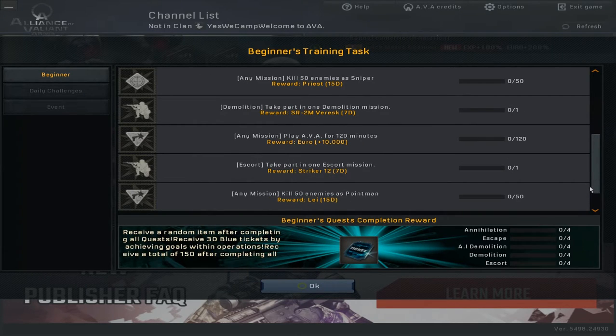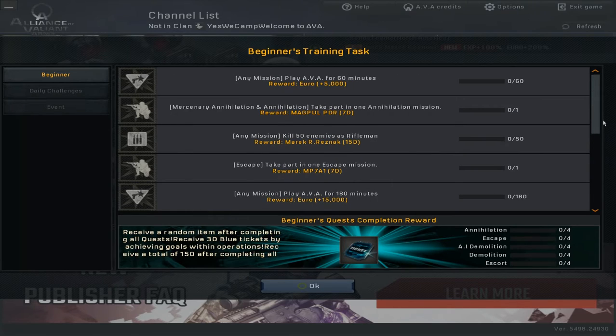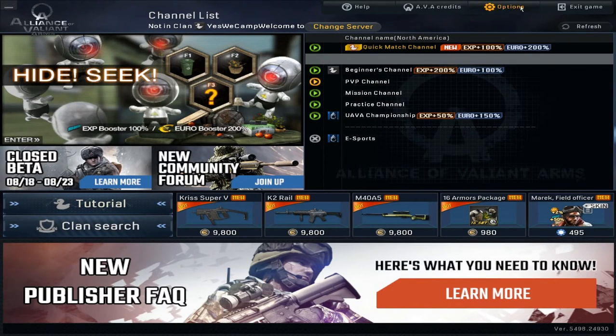Hello some players, this is Rikkiamp and today we are giving a look at the closed beta of AVA on the new publisher, Onmass. I did the tutorial - it takes place in Canon, nothing interesting there.